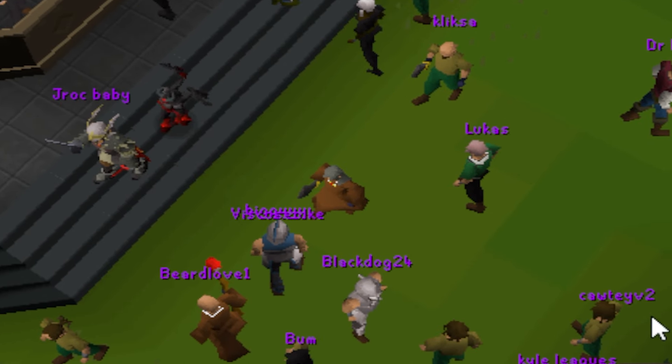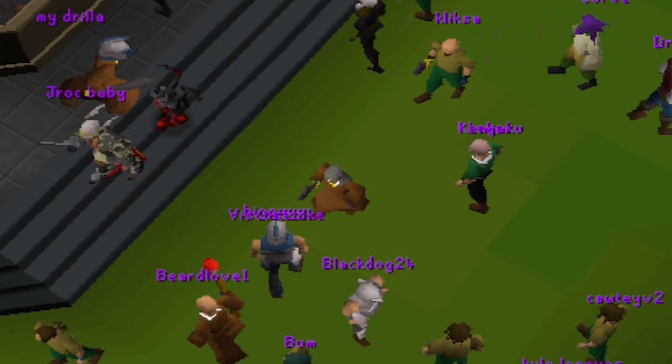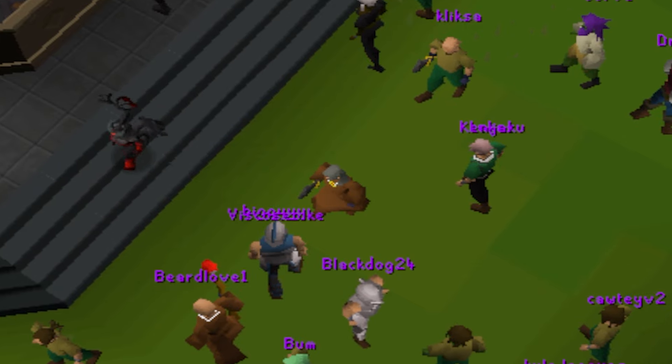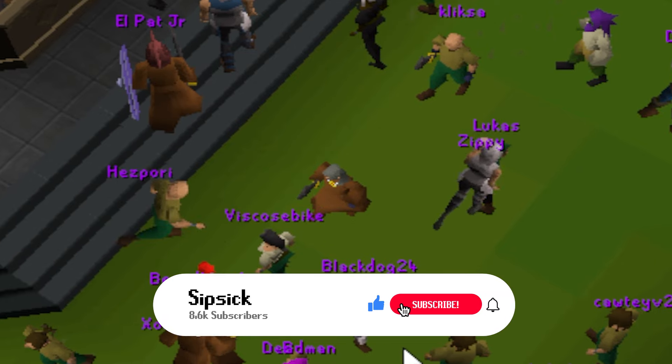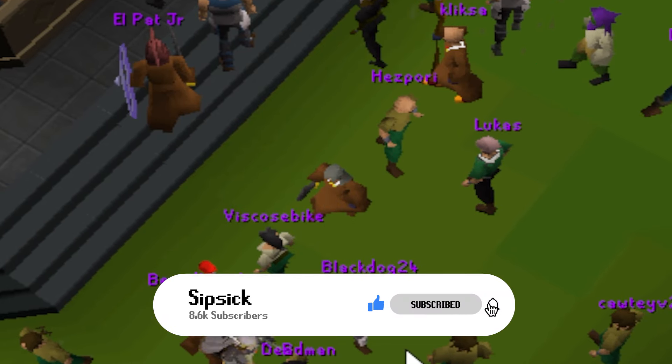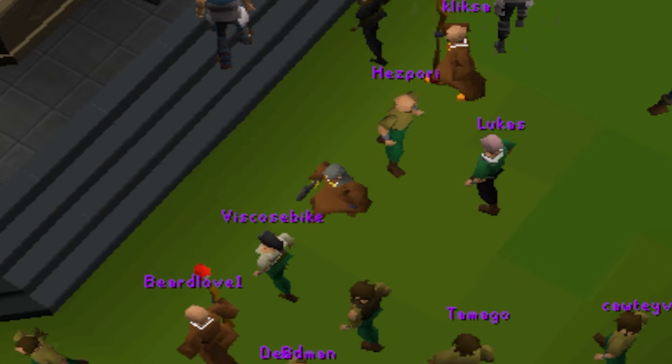Hi boys and welcome back to another video. Today we're back on Vulcan RSPS with the Leagues 4 Trailblazers competition. They have over $5,000 in prizes so it's absolutely exciting. Before we jump in, I'm gonna be giving away three mystery boxes to three lucky winners. All you gotta do is like the video, subscribe to my channel, comment in the right chain, and turn on your post notification bell.